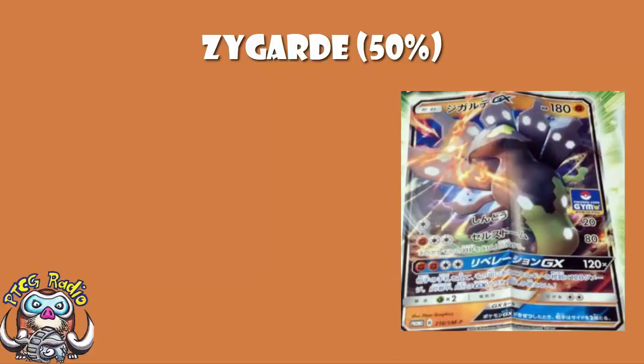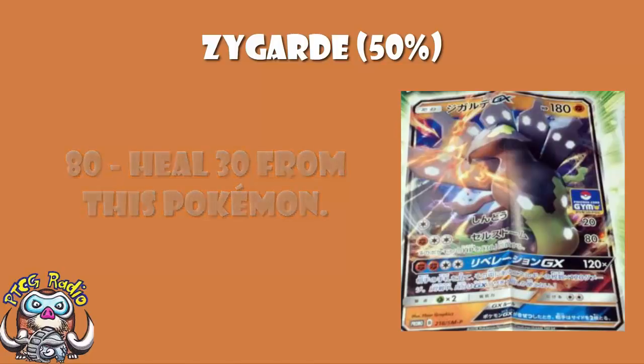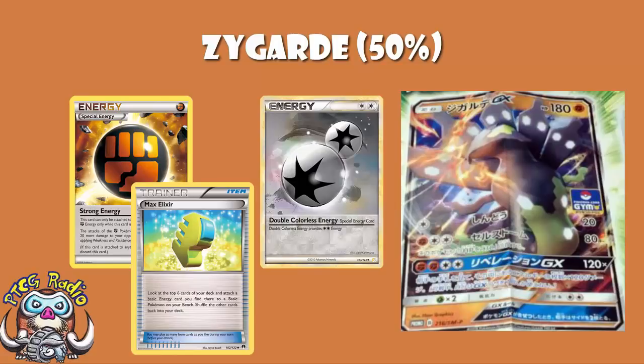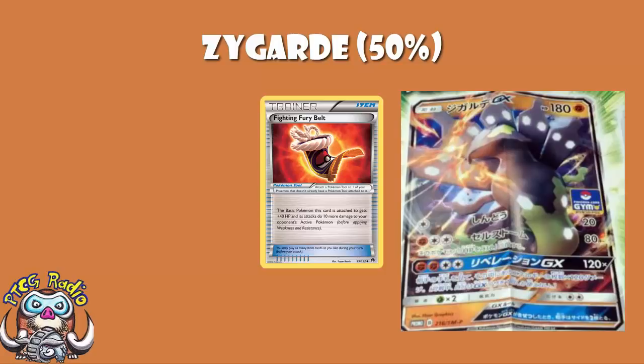Second attack: Fighting and a Double Colorless, 80 damage, heal 30 from this Pokemon. This is not actually too bad. It's very similar to Cell Storm on Zygarde EX, which did 60 and healed 30, but did it for 2 energy rather than 3. The attack cost here isn't amazing, but you do get to use Double Colorless Energy. Don't use Double Colorless Energy and Strong Energy if you're using Max Elixir, because you won't be playing enough basic energy to make the most of it. Healing 30 is always good — you've got 180 HP, use a Fighting Fury Belt, and you start healing 30 every time you attack.